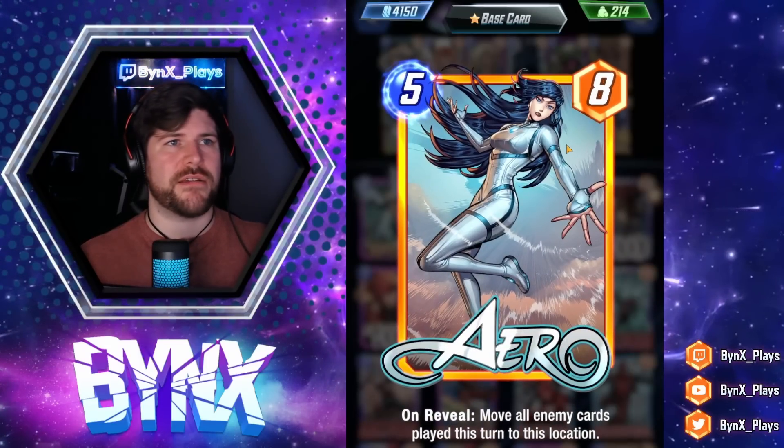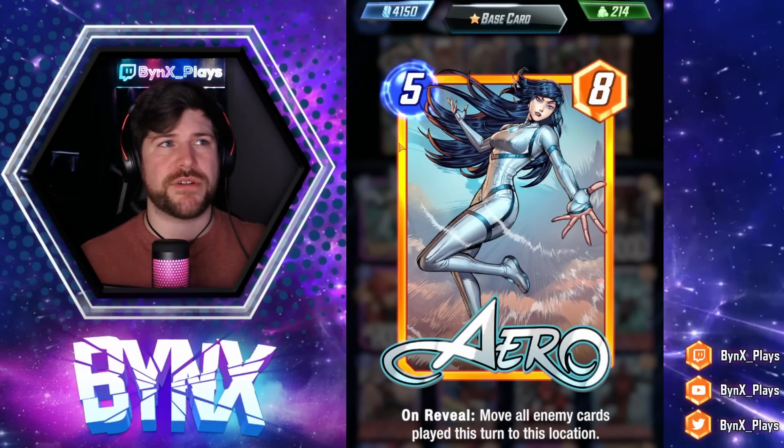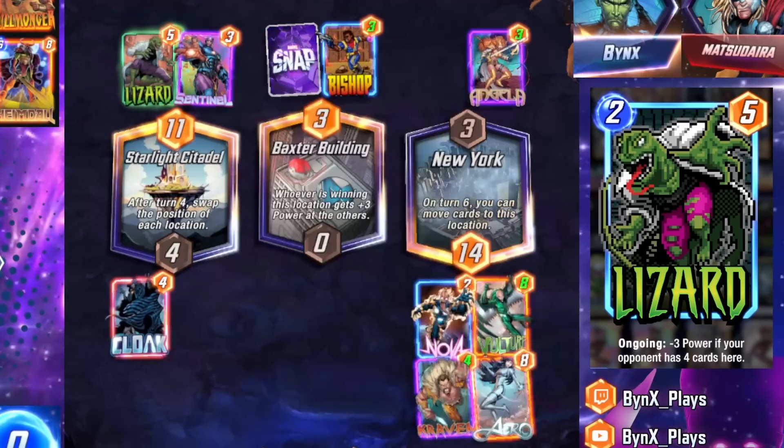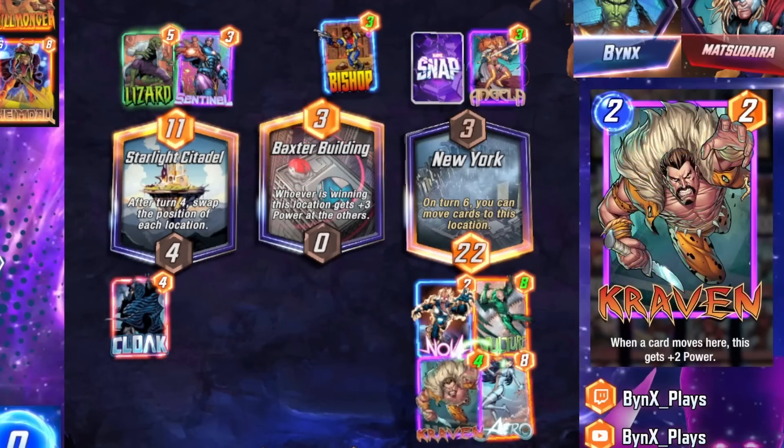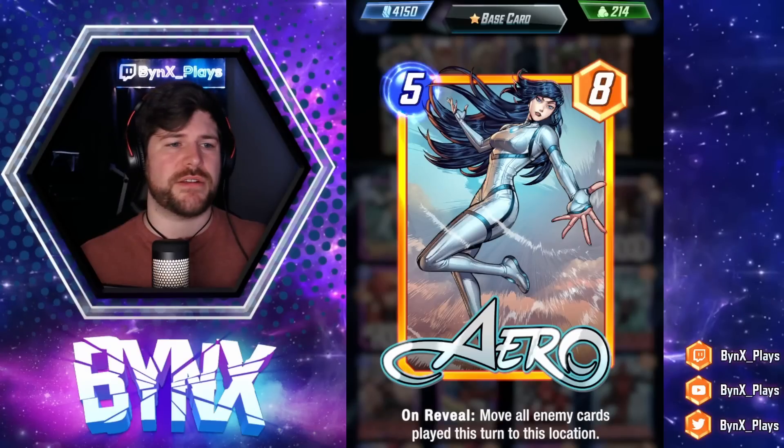We use Arrow in this deck, which is one of the absolute powerhouse cards in the game right now. A great finisher at five energy, eight power, and we can just move whatever our opponent does to a location that we want them to. We can use this on turn six or turn five to kind of disrupt our opponent.